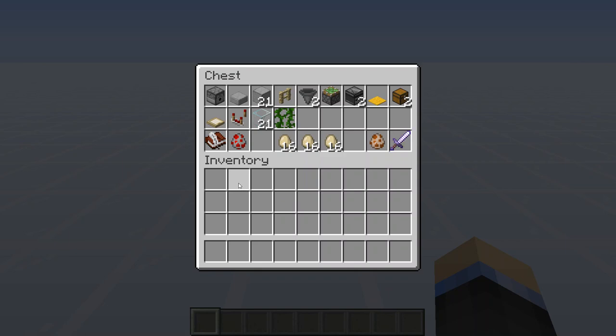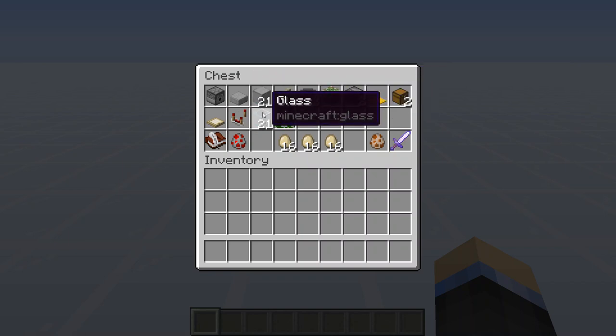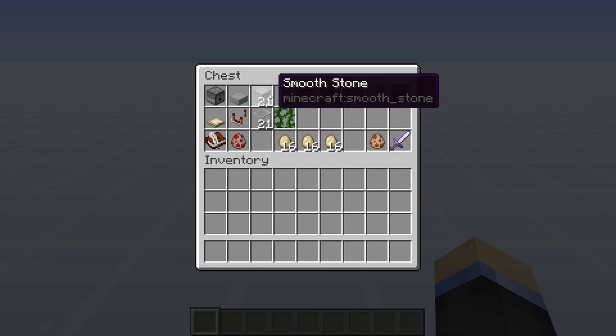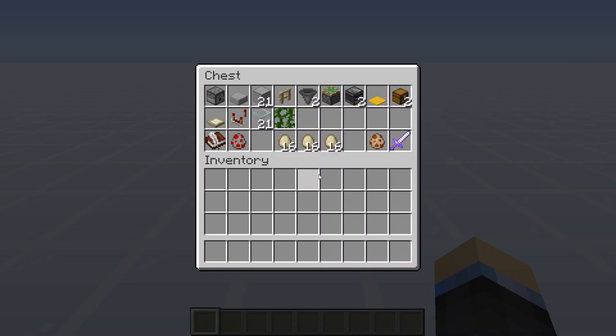These are the materials you're going to need. You need a dispenser — and this does have to be a dispenser, it can't be a dropper. You're going to want a half slab of any variety, and then 21 building blocks. You can choose between stone or glass. And then you can also choose between a fence and a trapdoor — I'll show you how that goes.